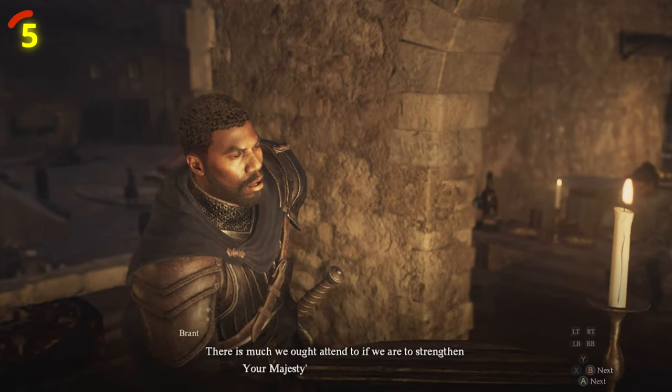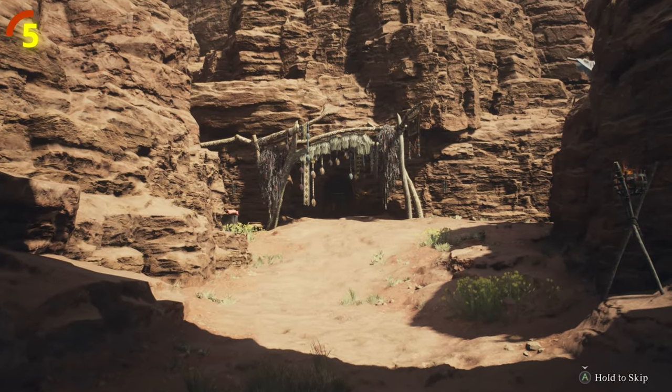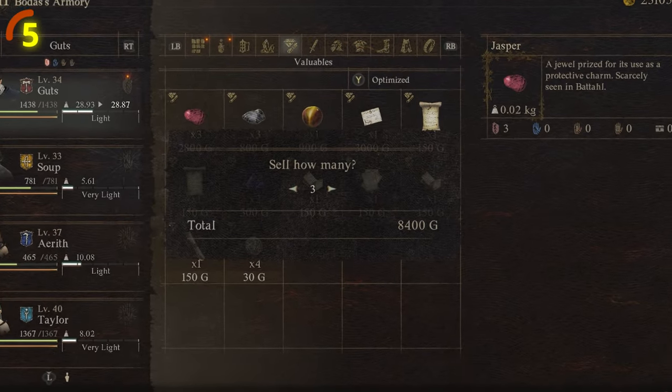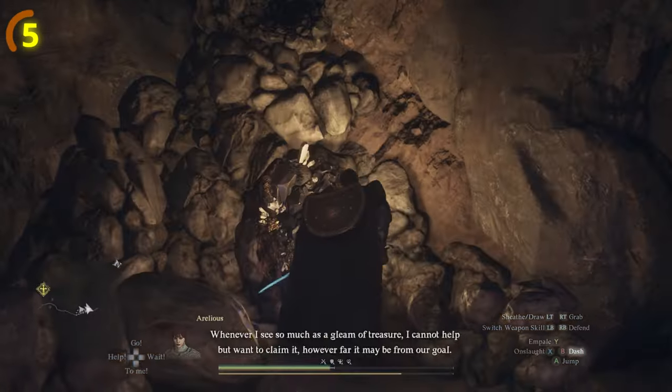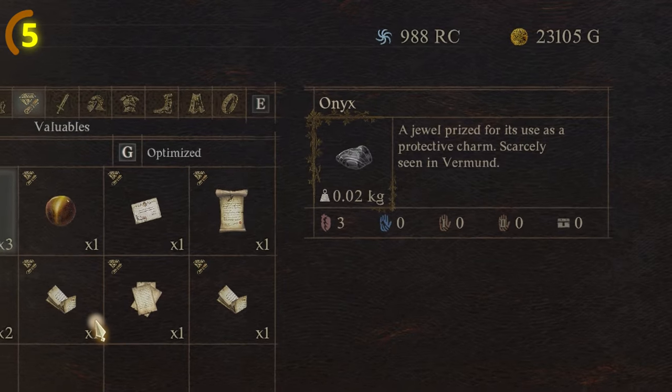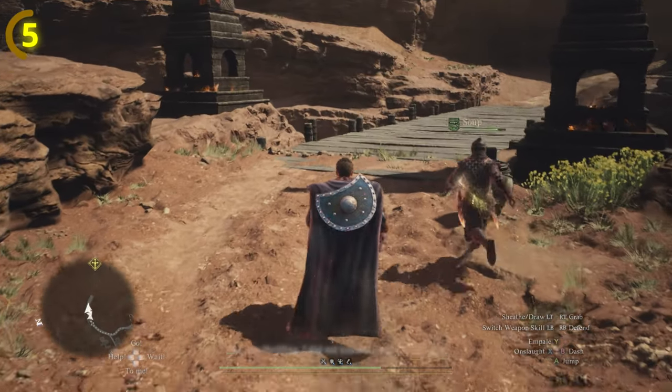The first way is pretty simple — just grind out the main storyline quests. These offer loads of gold, especially when you get to the Batal region of the map. The third best way to get gold is by selling gemstones. While this isn't completely reliable because gemstones are uncommon, they can definitely get you a couple of bags. When you do sell them, make sure you look at the specific locations they hint at, as those places will offer the best selling prices.